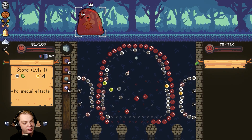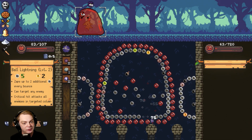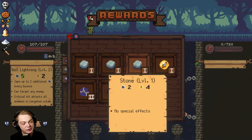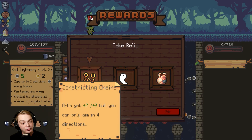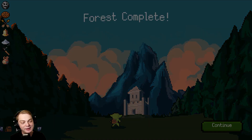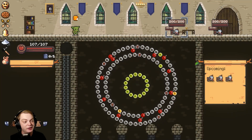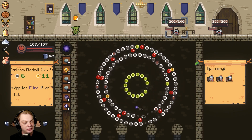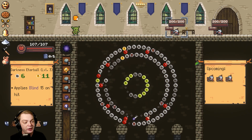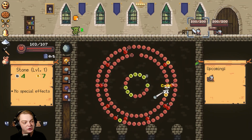I can pretty much just throw and probably win. Sapper Sack — you know what, I'm going Sapper Sack. No, if I could get the one that detonates bombs in one hit that'd be great. Though I might take damage because of Sapper Sack but I don't care — Sapper Sack, let's go!